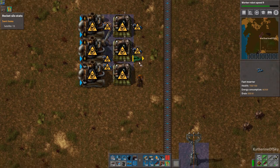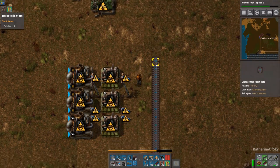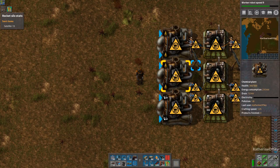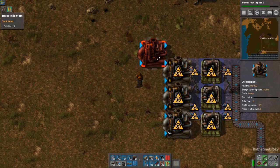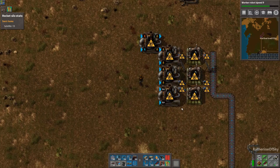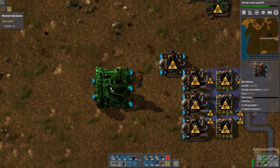These guys are going to output to the belt like that. And this one is going to go from heavy oil to light oil — or alternatively we could just have heavy to solid fuel. I don't know how many refineries we're going to need, I don't know how many trains we're going to have. I'm going to put in two refineries so far.